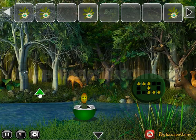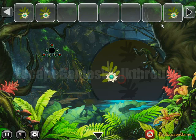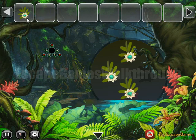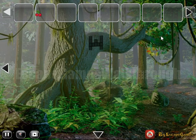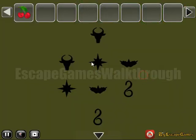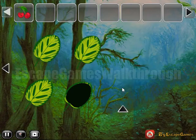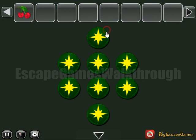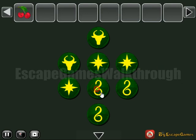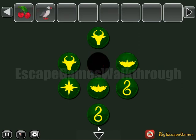And now we need to go to the third part. Here we can take the cherry. Then let's look at this hint with different symbols. Let's select them here on this place — we have a bull, snakes, stars, and two bats. And we have got the bird.